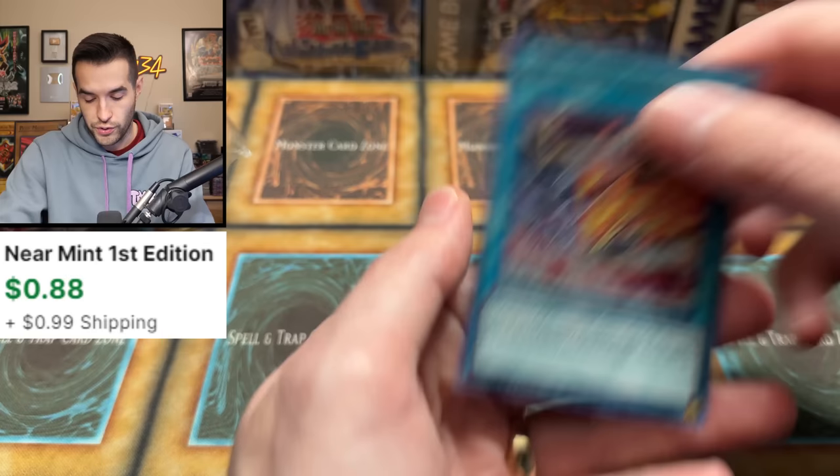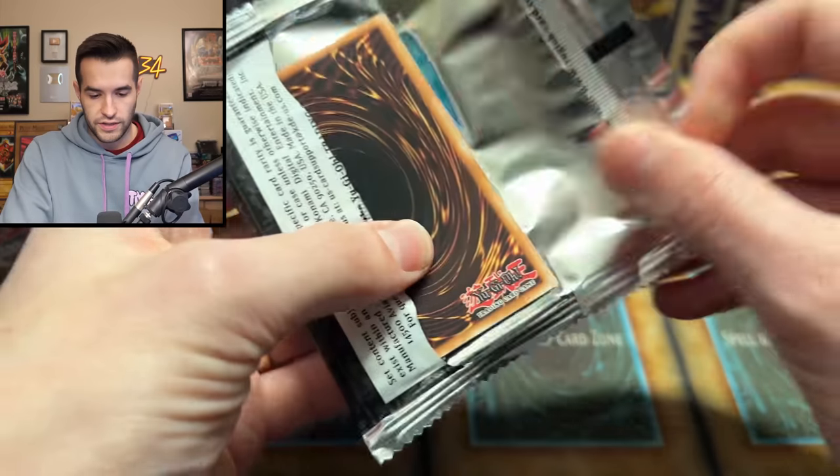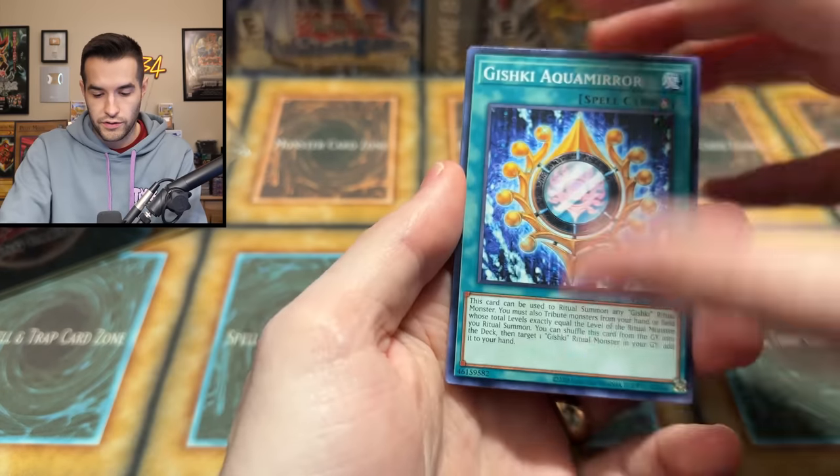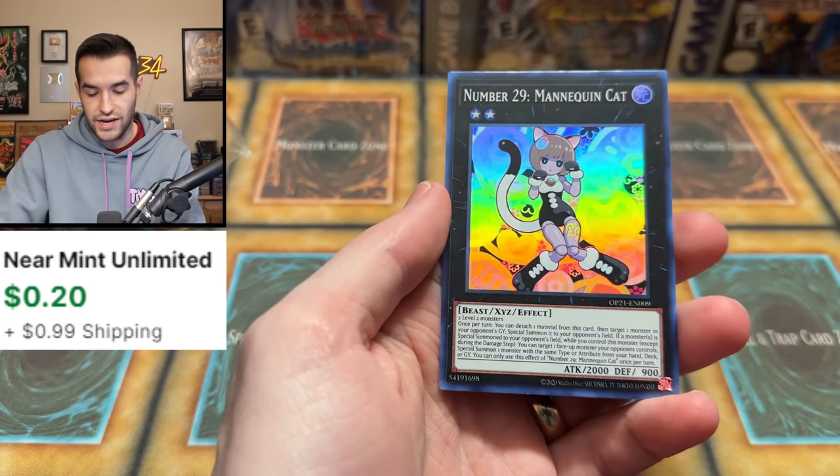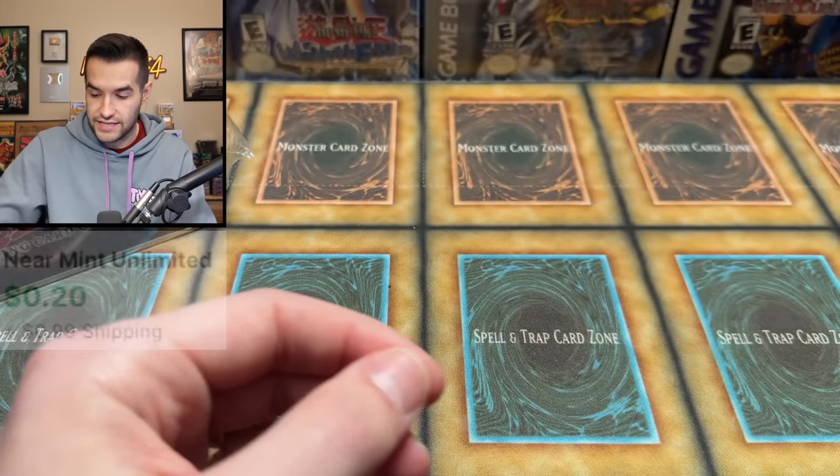We have Draco Equest and Dragoonity Glow. Let's open this OTS 21 pack real quick and see what we can get. We have Ultimate Rares, we have Gishki, we have Network Trap Hole, and a Number 29 Mannequin Cat. So nothing crazy — no Ultimate Rares in that one. That's fine.